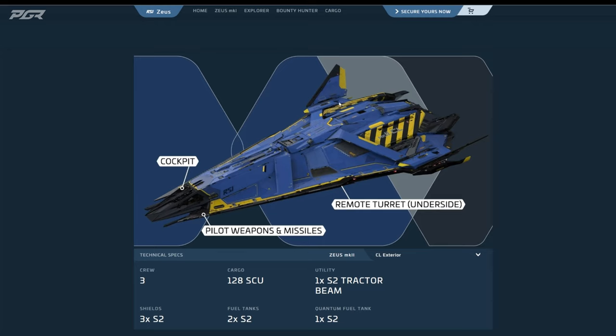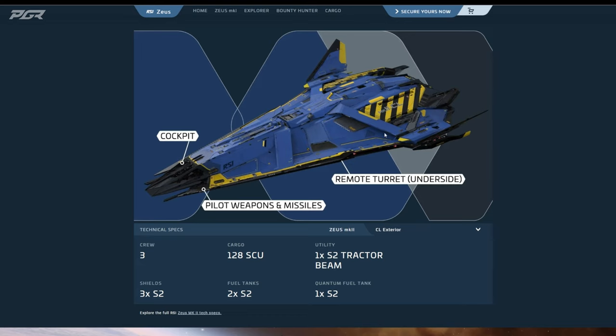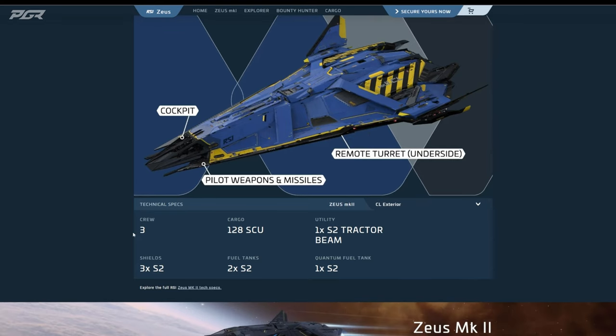I think it's also good for multi-role as well, because you have the extra cargo space to do other things — store vehicles, do a little bit of exploration, not as much as the ES but you could do that. With a crew of three and three size-two shields — the same as the MR, just one under the ES — you get 128 SCU. I think this actually does better than the Constellation Andromeda, which I believe is 96 SCU, so you cannot go wrong with this if you're trying to get into cargo running.